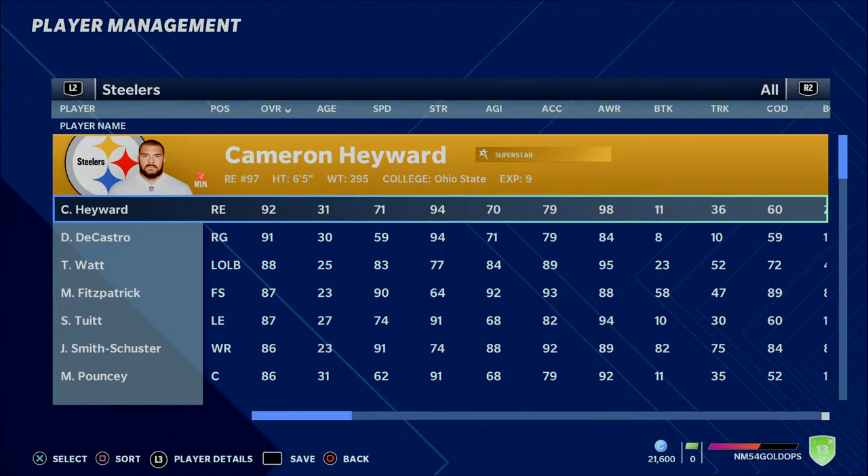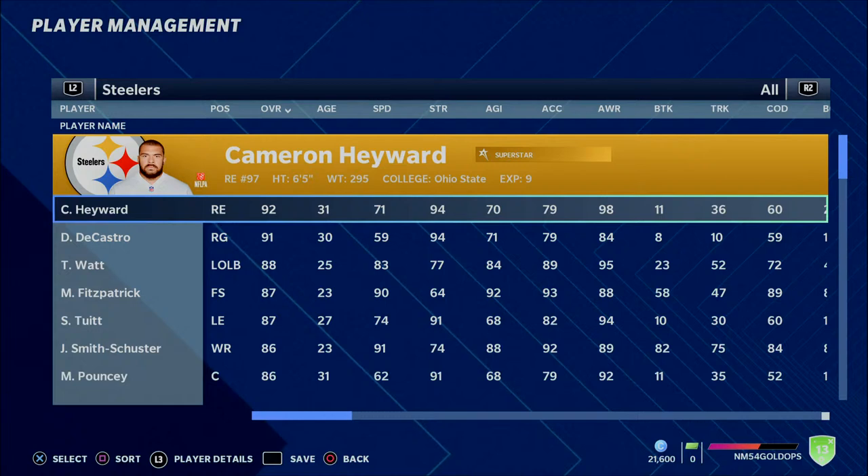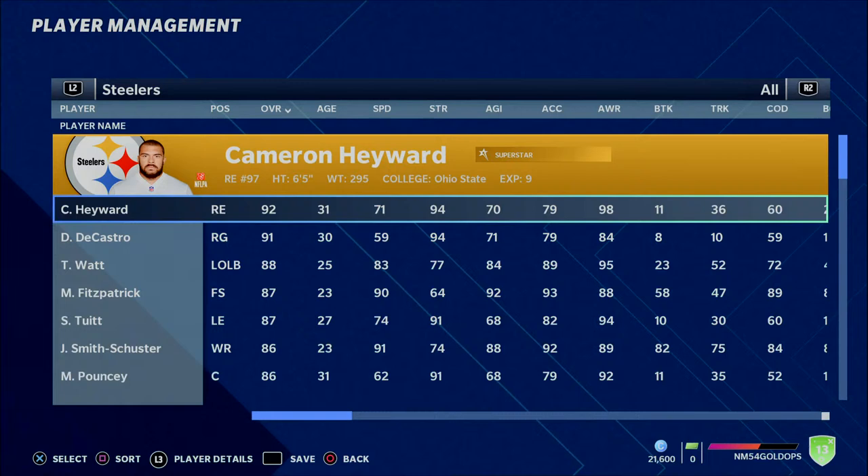You could take a 5'6", 150-pound player and play him at defensive end, and if he has 90 strength he's going to play the same as a 300-pound guy with 90 strength. So hopefully you guys can see past that and understand that we're ranking these guys based on the criteria of their age, their overall, and guys that you can get for a reasonable price.